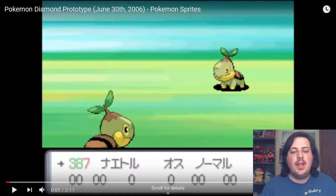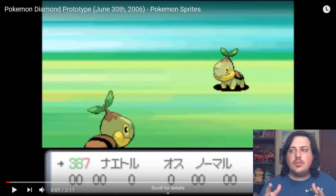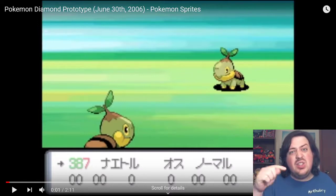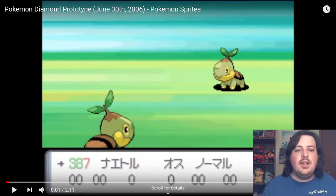Hello, this is Mr. Chabry, and what we're going to be looking at now is actually some beta sprites. Pokemon Diamond and Pearl's beta sprites were leaked onto the internet a few days ago. I decided let's go ahead and go through them and see what they look like. I couldn't find a website that had them listed, so we're going to watch this video — I'll have a link in the description — and I'm going to stop and give you my thoughts on some of the sprites.